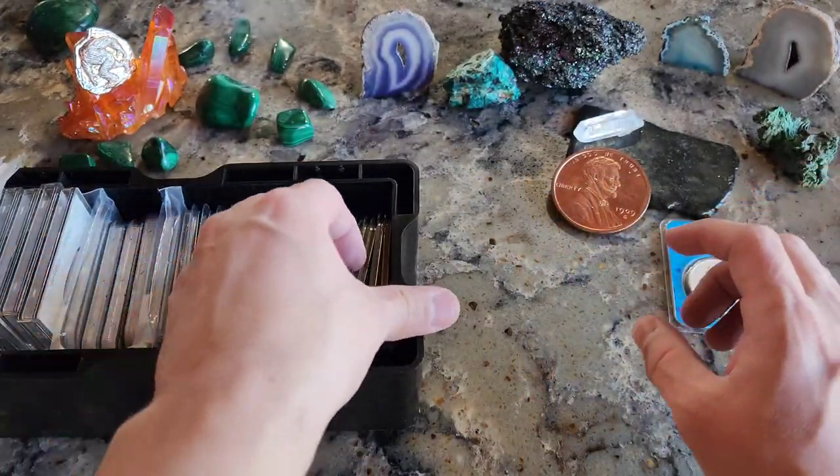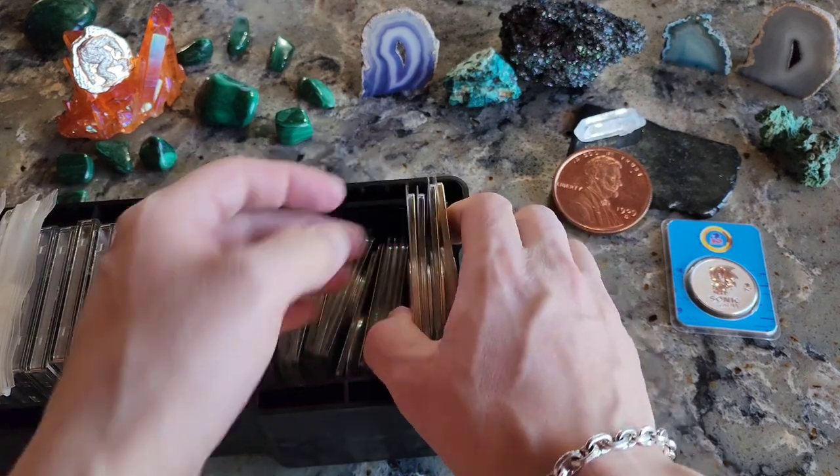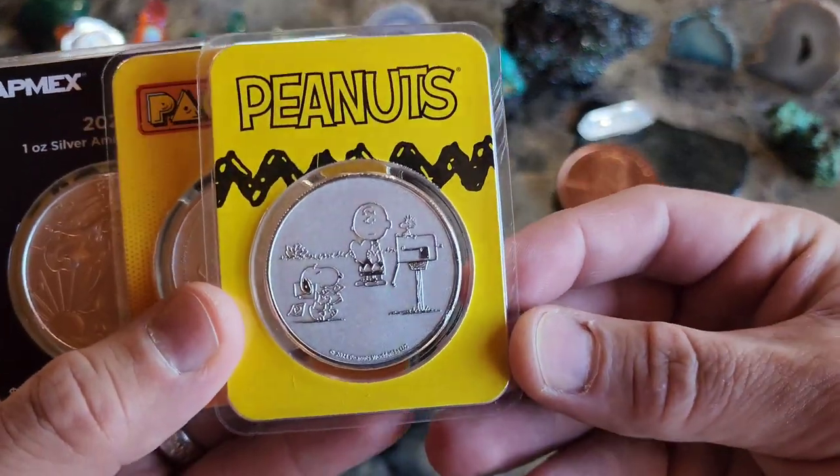Let's start checking out some other ones in here. Essentially this is my own little hotel. I know a lot of you have gotten slabs inside of little hotels like this, but this is my TEP hotel. Let's see what we got in here.